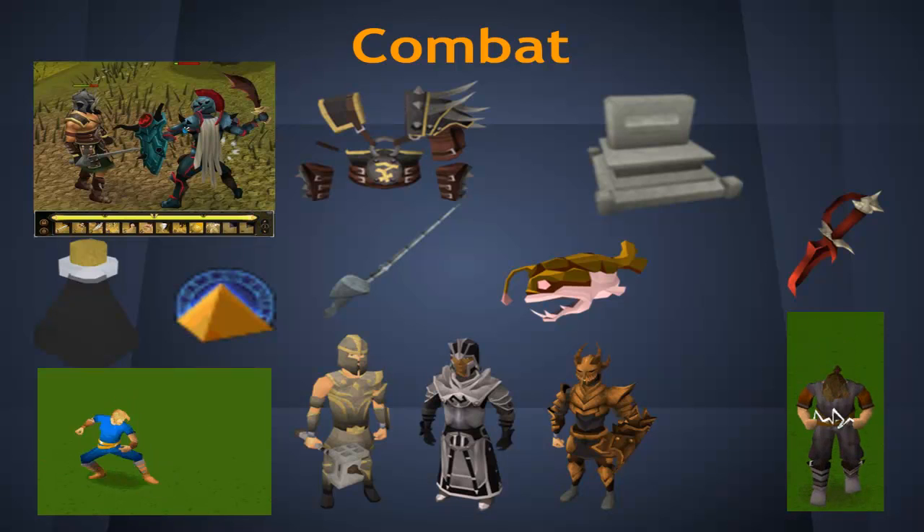Looking at the bottom, there'll be no Vesta's, no Statius, and none of that gear. Then there'll be no Elite Void armour, and Corrupt Dragon will not be in there. And obviously, because there's no Dungeoneering, there'll be no Chaotic weapons — meaning the highest level weapons will be at level 70. There'll obviously be no Bandos and other items from God Wars Dungeon. There'll be no Gravestones, so be prepared to lose items more often. And there'll be no food above Sharks and Manta Rays — I think Manta Ray is the best food in there — so no Rocktail and the like.